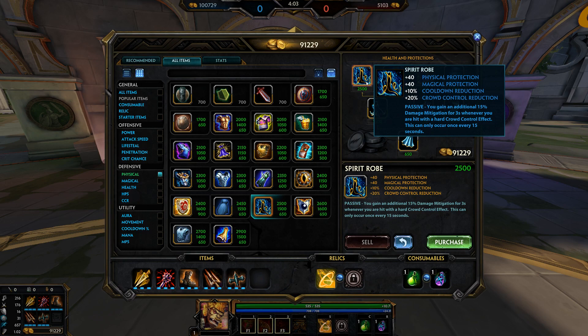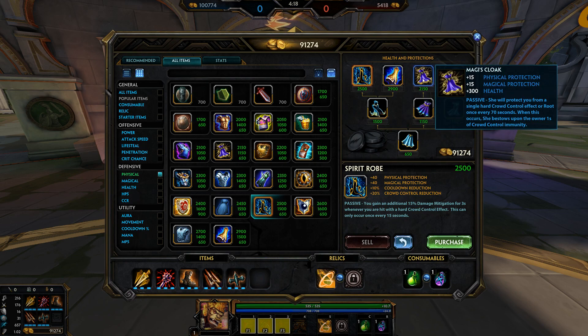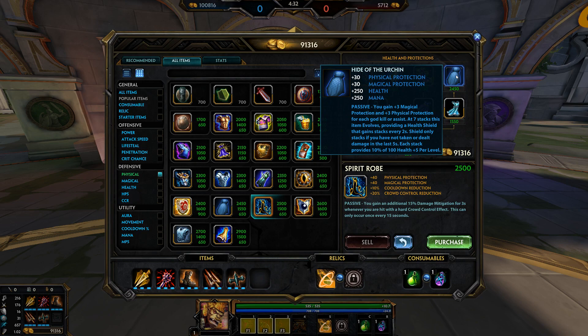If you want more defense, although on Humbats it's not absolutely necessary, any of these robes will do fine. Spirit Robe if you're getting targeted by CC and then damaged while under it. Mantle of Discord for a similar situation but with more protections. Magi's Cloak if you're getting hit by CC — on Humbats you can escape after CC, so this is probably better than Spirit Robe. And Hide of the Urchin gives the most protections and health combined, making you the most tanky.